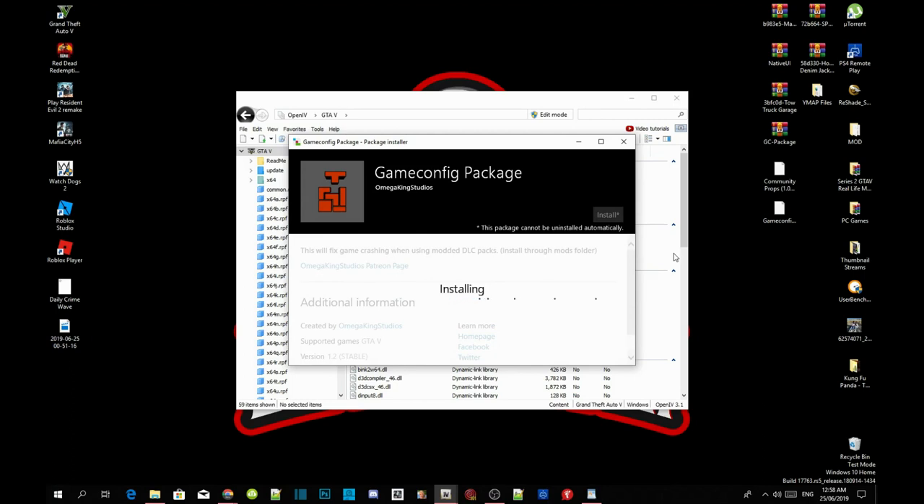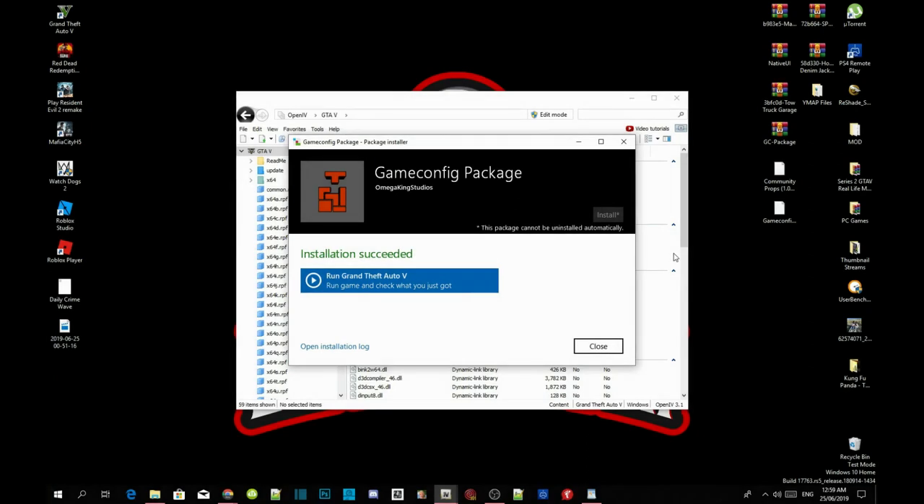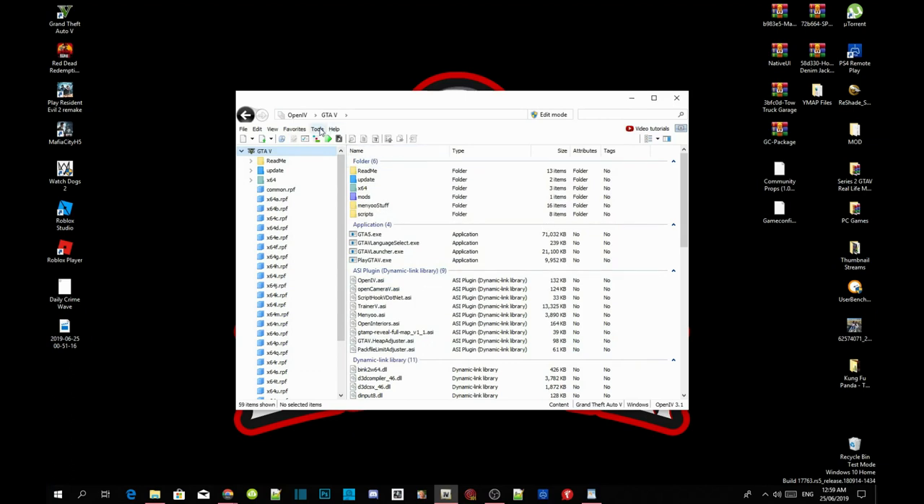This installation may take about one to two minutes — sometimes it only takes a few seconds. I'm going to fast forward this part. We are back — it took about 30 seconds, which is pretty fast. Do not run the game just yet. Close the application, go to Tools again, and repeat the process.